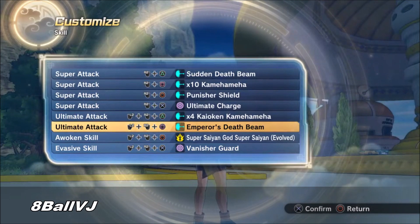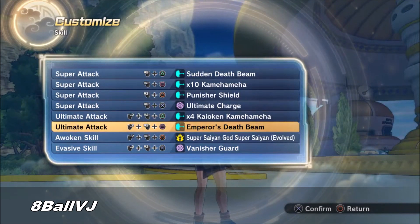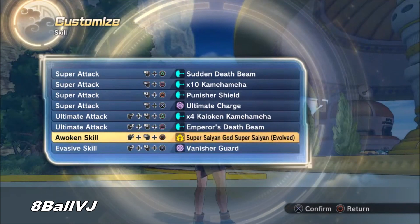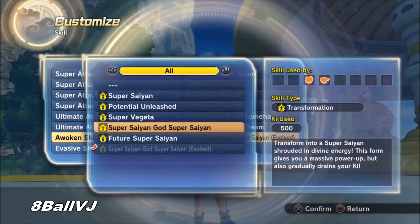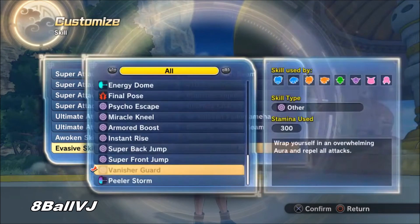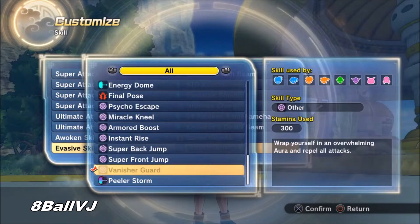For your awoken skill, you don't have to have Super Saiyan Blue Evolved — I just had that on because it looked cool. In a real fight I will run Super Vegeta for this build. Do not run Super Saiyan Blue Evolved because you're going to run out of ki super fast.